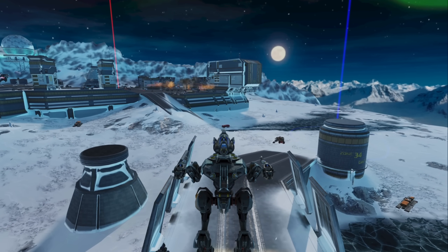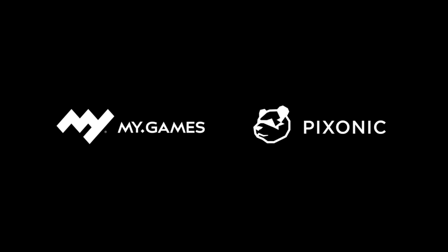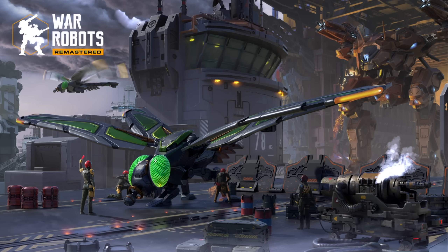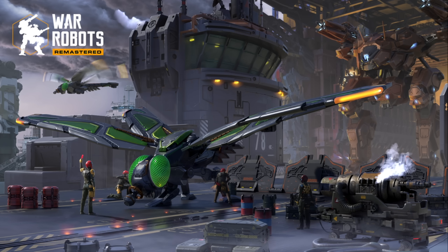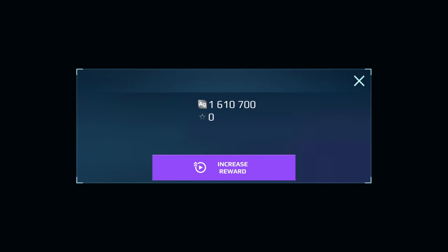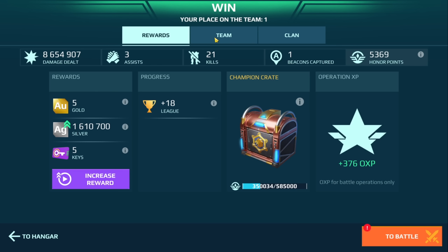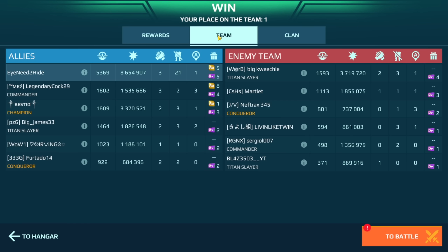Did you see what I did to that one Newton? This has so much firepower. If your Newton is caught by one of these builds, you're pretty much done for. There's no ways you can survive that — unless of course someone takes out the Eiffel. But if it's hitting you with that much firepower, I don't think you're going to survive. 21 kills! Oh my gosh, that was crazy.